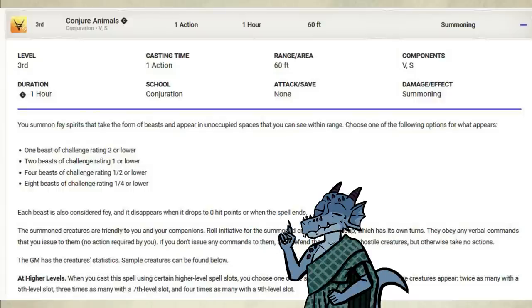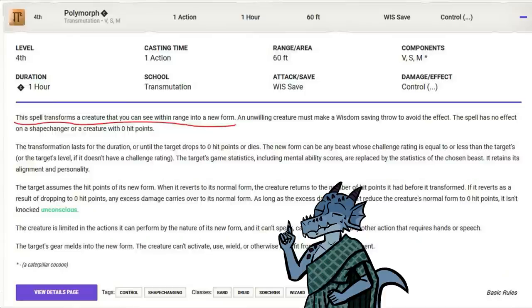The player picks the animals, because usually when spells don't say who picks, the player gets to do it instead. An example is Polymorph. It reads: this spell transforms a creature that you can see within range into a new form. It doesn't say who picks, but everyone agrees that the player picks. So we apply that same logic to Conjure Animals. Besides, it's quicker if the player picks. Nobody protested in the Polymorph video, so let's apply it to Conjure Animals as well.